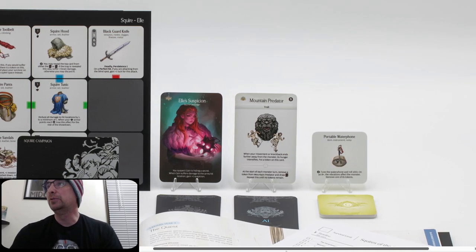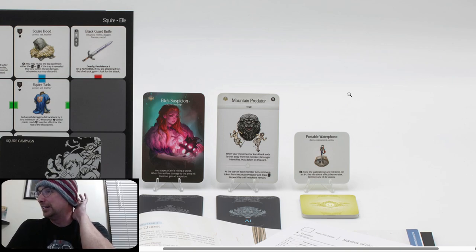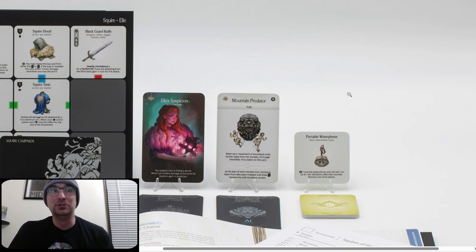We have a White Lion Trait card. When your movement or knockback ends farther away from the monster, its hunger intensifies — put a token on this card. At the start of each monster turn, remove a token from Mountain Predator and draw AI; repeat this until there are no tokens. This is a crazy trait. We also have Portable Water Foam gear — tune the Water Foam and roll one d10; on an eight plus, the vibrations affect the monster and remove one of its tokens from anywhere you want.